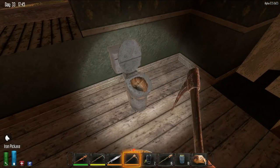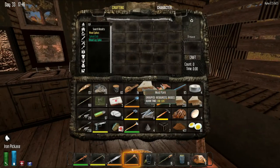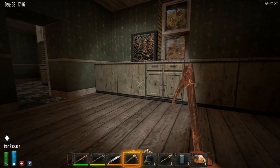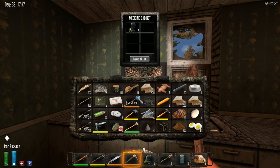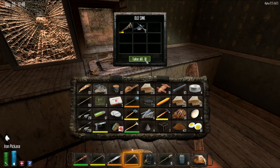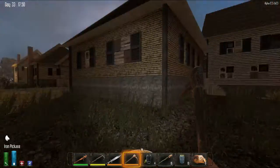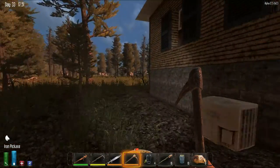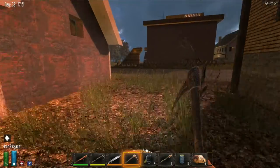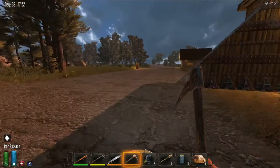This usually gives you pipes — more scrap, more pipes and scrap. Which I need. What we got? That's it, that's all you got? Backward cabinets — sometimes you get pipes here too. Lead, huh? I gotta go back to my place and put this stuff away; there's just no way around it. I just don't have room to go through a house. I'll have to come back here and do this later.